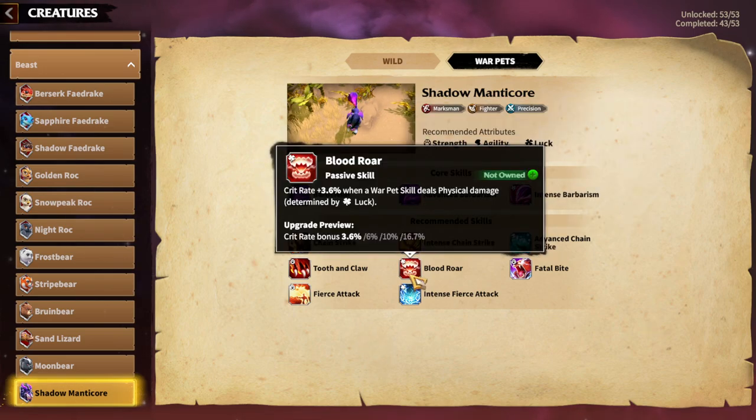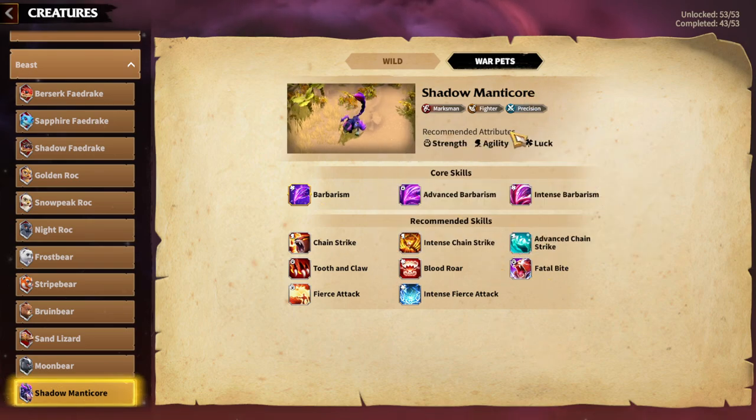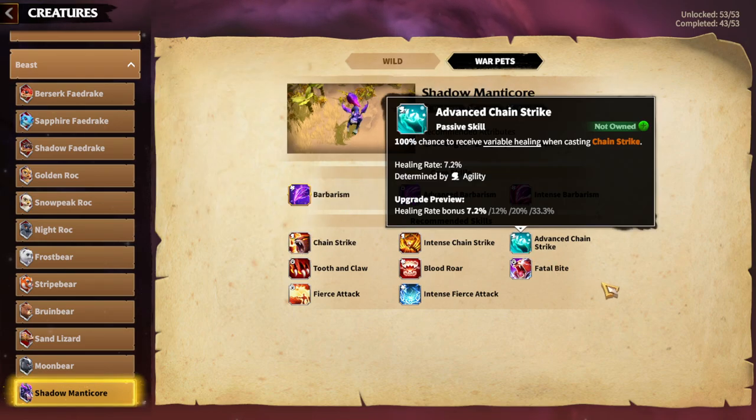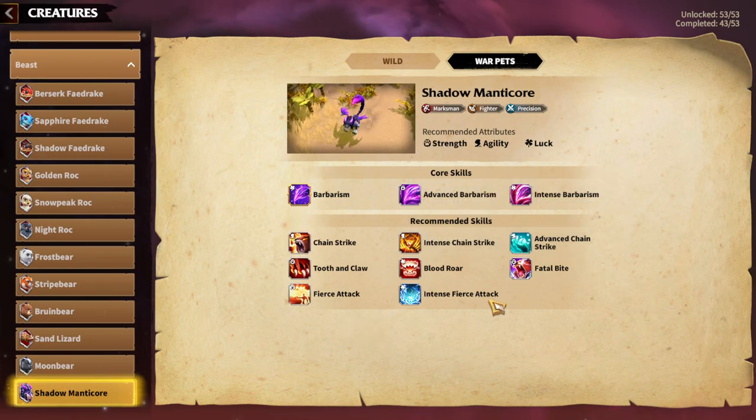I think Crit is a great thing to have on the warpet. Blood Roar is a great crit rate skill — it's an additional chance to crit while dealing normal attack damage, which is a great addition. Anything with crit rate is great, plus crit damage. Fatal Bite crit damage will work well on this warpet. The Shadow Manticore build is pretty easy: Chain Strike, Advanced Chain Strike, Blood Roar, and Fatal Bite.